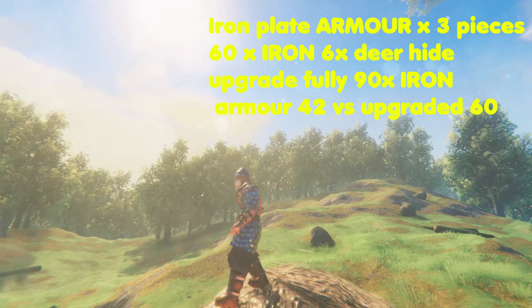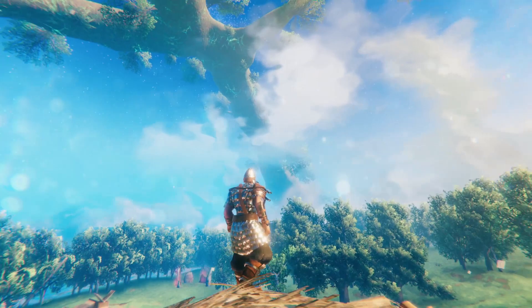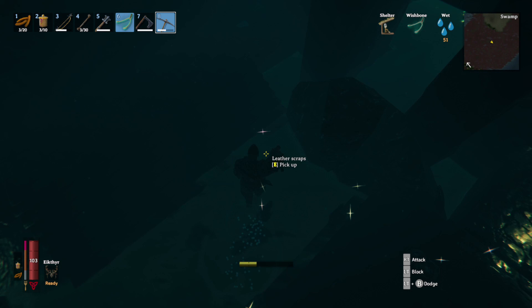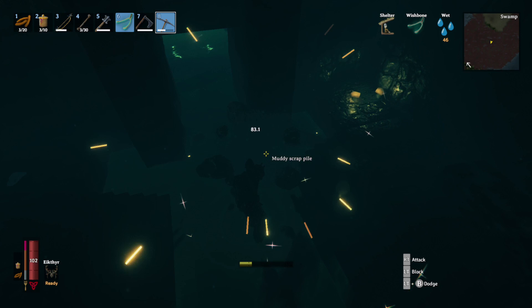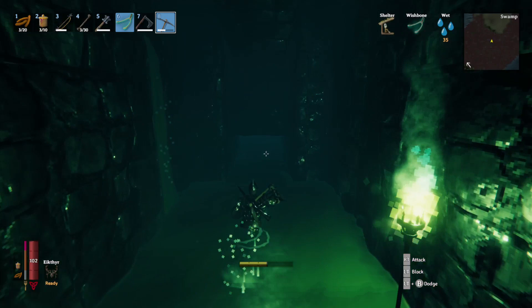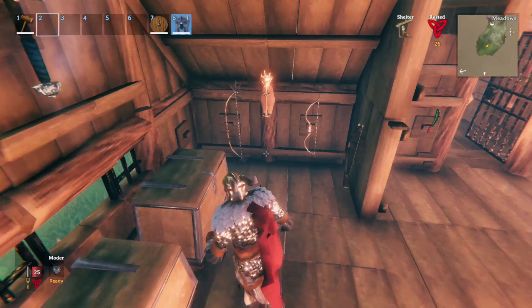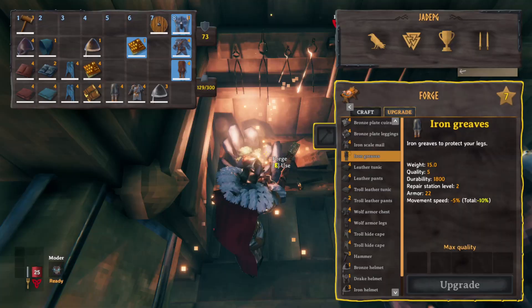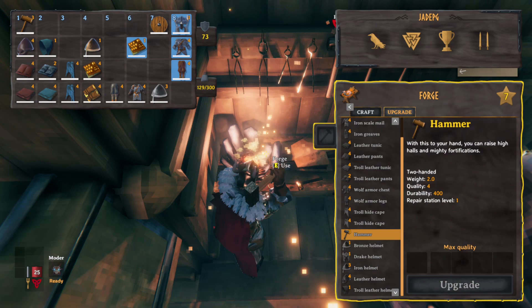Iron comes from iron scraps found in the mud piles in the swamp biome, inside the little dungeons — you'll need the key from defeating the Elder. You can normally find between 3 and maybe 6 or 7 dungeons depending on the size of the swamp. If you're feeling adventurous during daytime you can also use the wishbone, though it's much better for finding silver since the swamp is so dangerous. The only other good thing is that you don't need any additional resources to upgrade iron armour beyond iron itself.